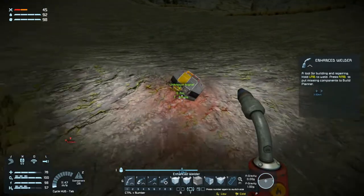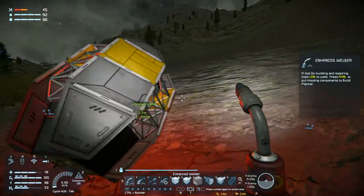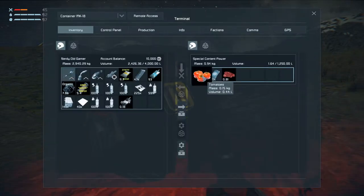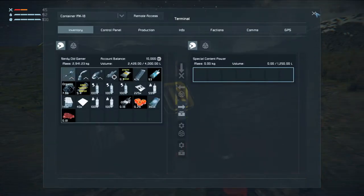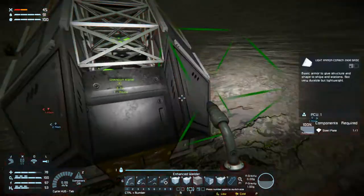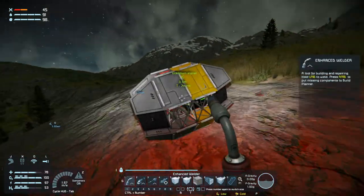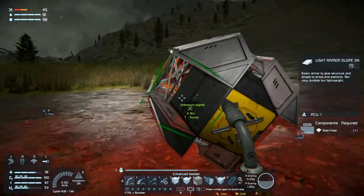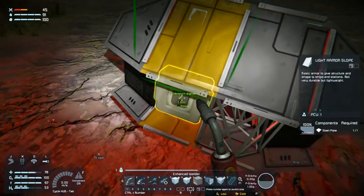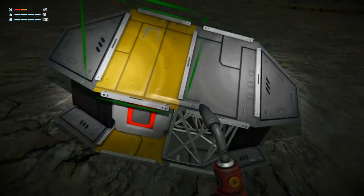Unknown signal. Grab all the stuff in the cargo container — where's the button? Seems like it has taken some damage. There's the button. Stop rolling. Let's see what we get here — a cow rifle.